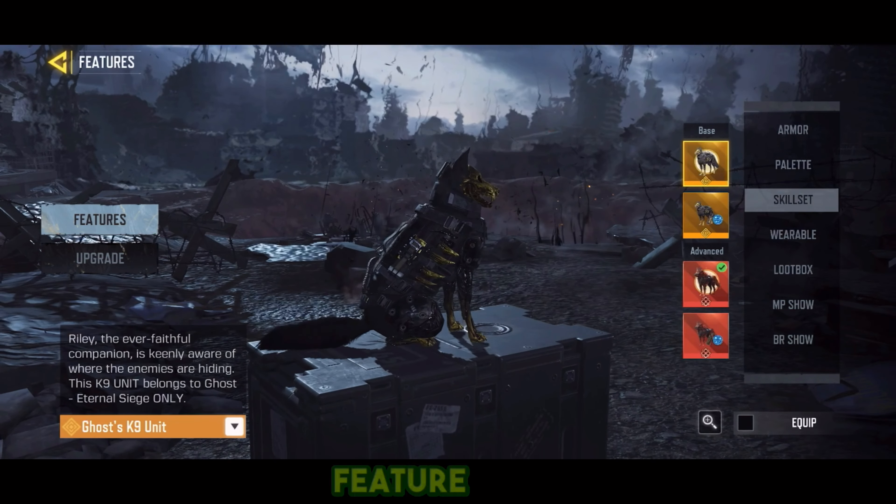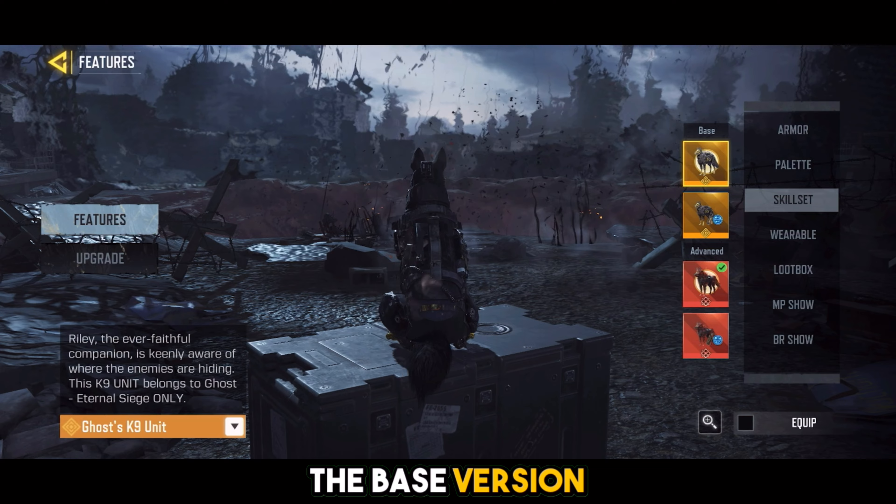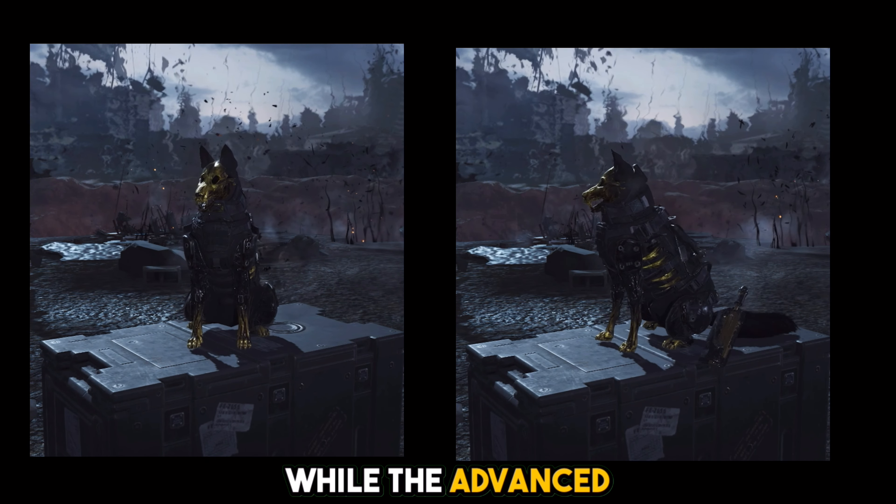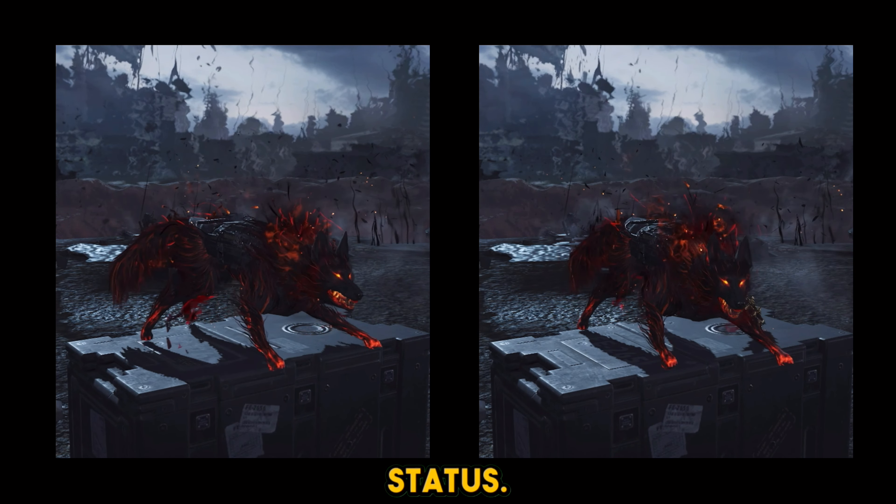Another exciting feature is the skill set. The base version gives you legendary versions of the K9 unit and scout, while the advanced version upgrades these to mythic status. The differences are pretty visible, with the mythic versions offering enhanced visuals and performance. Both versions are powerful, but the mythic versions definitely add that extra flair and effectiveness in the heat of battle.